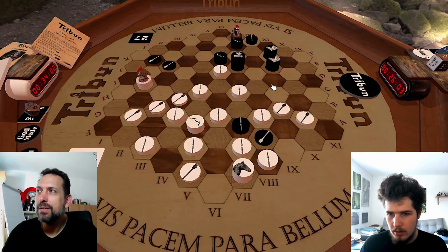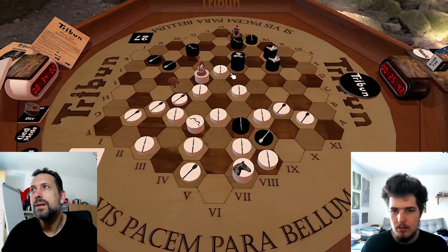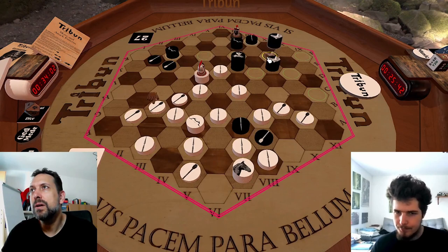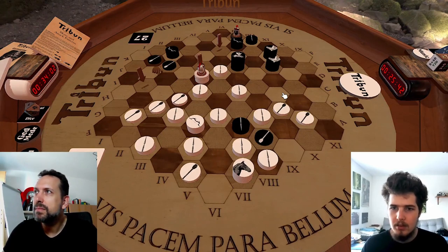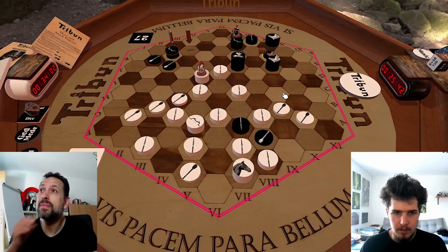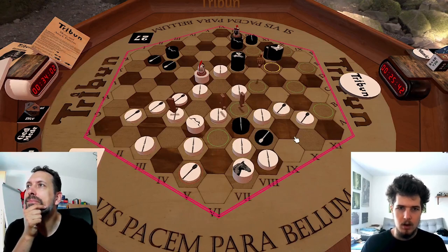It seems like you could go here and then jump into your ranks and be safe. But this move ruins your plans. Very important is this Equus here - he's holding the reins. This Secretarius is attacking and blockading these two hexagons. This one is blockading this hexagon. The Tribune could take here or go here - both is not possible as we have these two units. These hexagons are all blocked and these hexagons are protected.